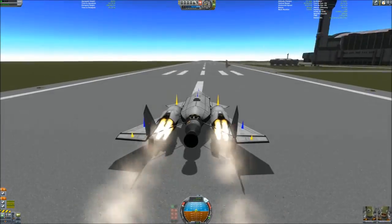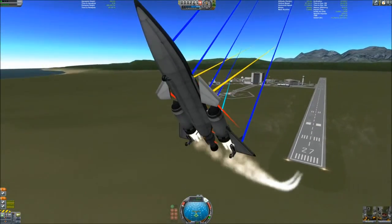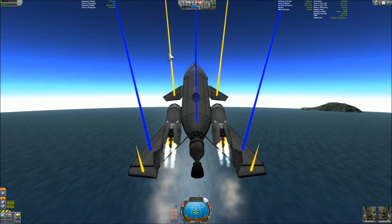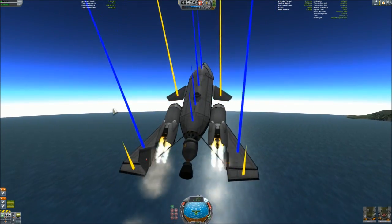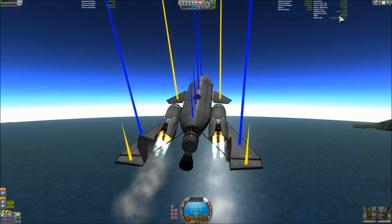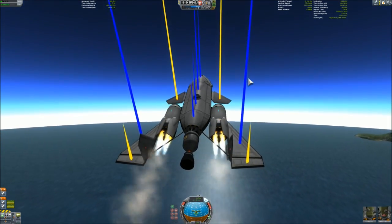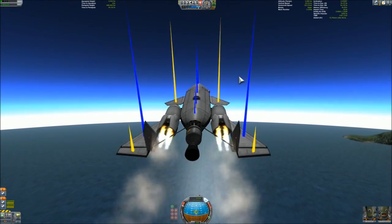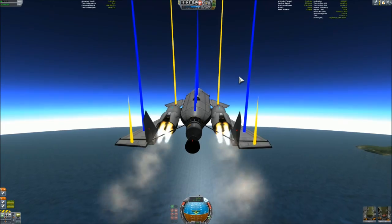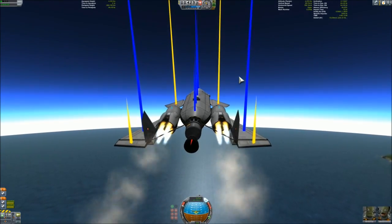We need less drag because the thrust-weight ratio is smaller than it was before — it's under 1 actually — and as we go higher it goes down to around 0.6, which is really small. But as the drag is smaller, we can just rely on the wings to keep us in the air while the engines push us faster and faster.